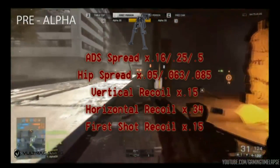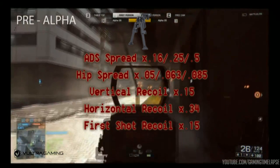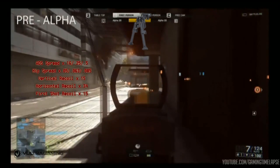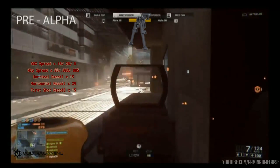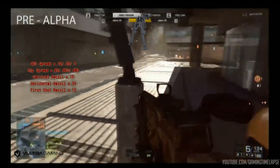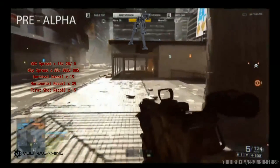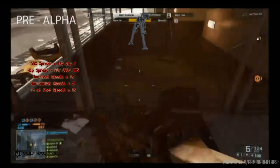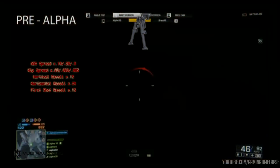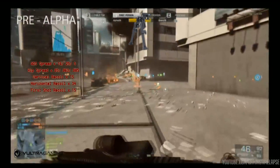The LMG bipod multiplies your aiming down sights spread by 0.16, 0.25, and 0.5 respectively depending on stance, and multiplies hipfire spread by 0.05, 0.63, and 0.085 respectively. It also dramatically reduces vertical recoil by multiplying it by 0.15, horizontal recoil by 0.34, and smooths out the first shot multiplier by multiplying it by 0.15 as well.